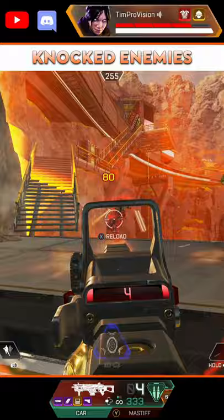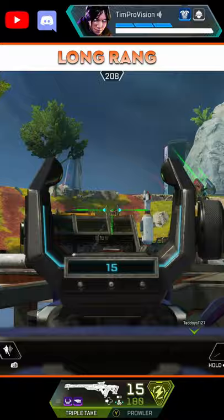Here we go, tips to get those 4K damage badges. Finish your knocked opponents. This will add another 100 damage to the counter for free, and this stacks up pretty quickly if you are getting a few kills a match.